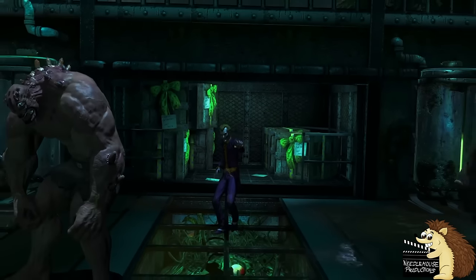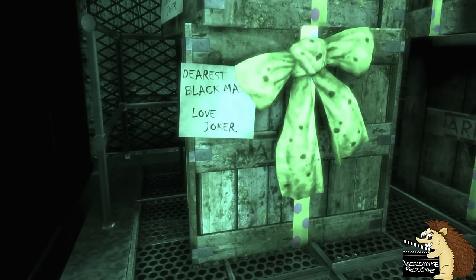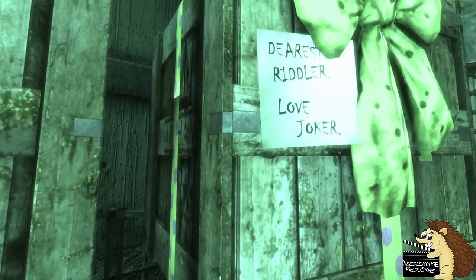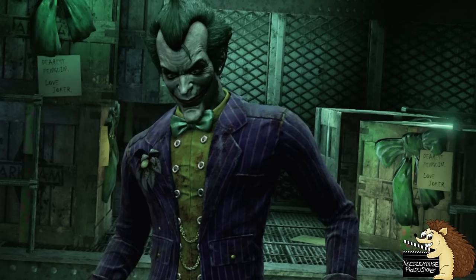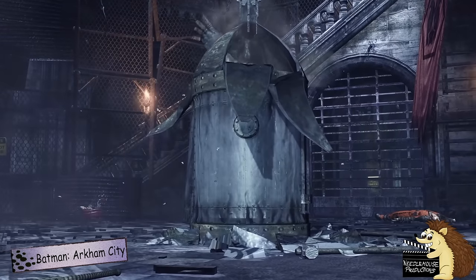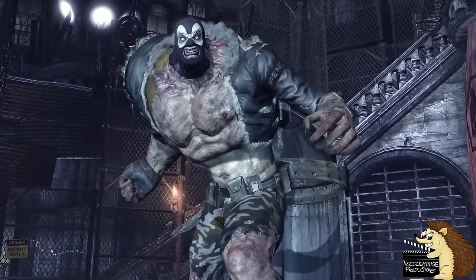In the part of the game where you find Joker in the elevator, you can actually see several crates of Titan formula that are being sent as presents from the Joker, addressed to several different villains. In the remastered version, the names are all changed to the Penguin — most likely because in the Arkham City game they gave him Titan fighters, and so they're changing it all to him to try and explain where he got the formula from.